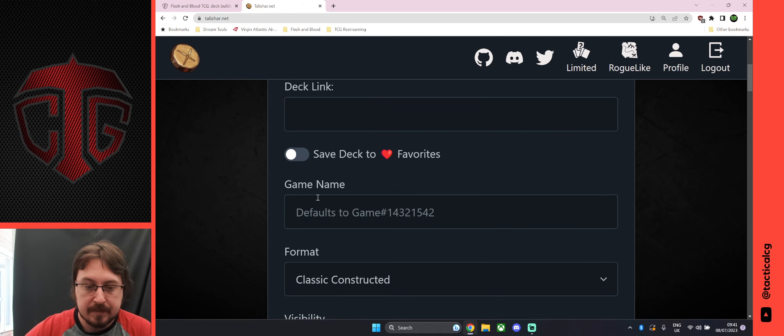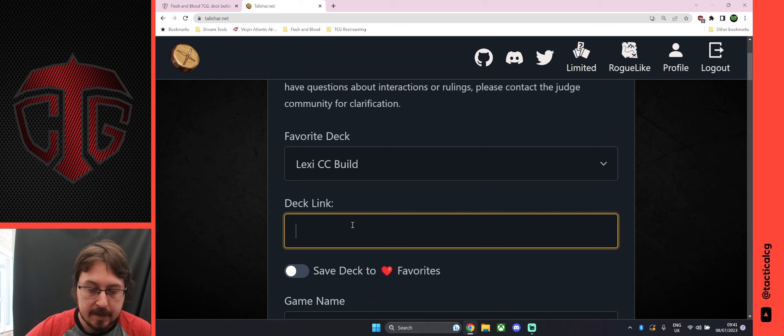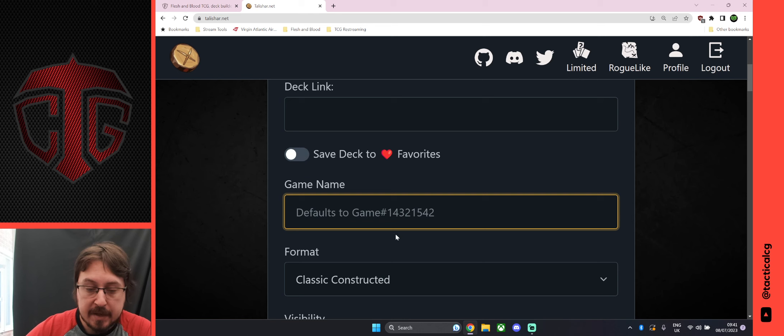If you're using a saved list you don't need to put anything in — just select it. However, if you want to use a different list that isn't saved, you copy the link in. You can call your game name whatever you want, or just leave it blank — if you leave it blank it'll default to 'game' and then a large number.